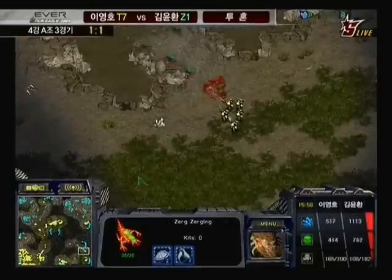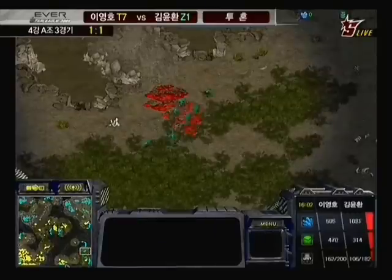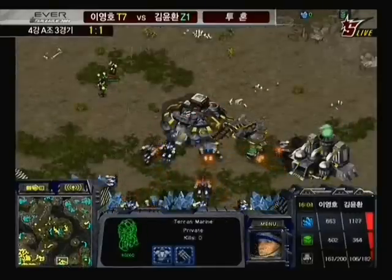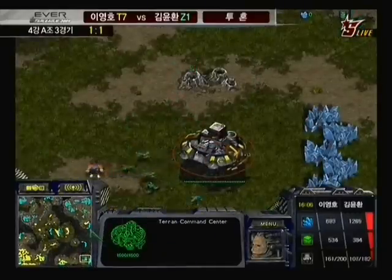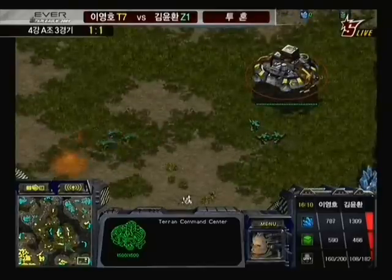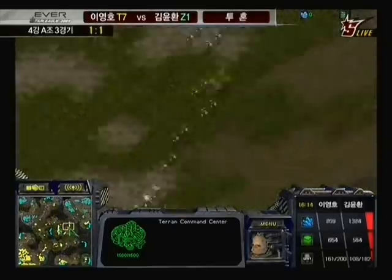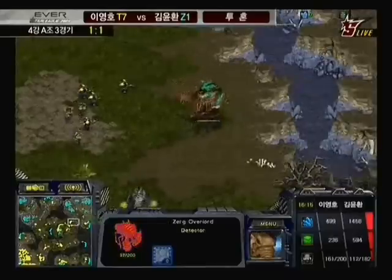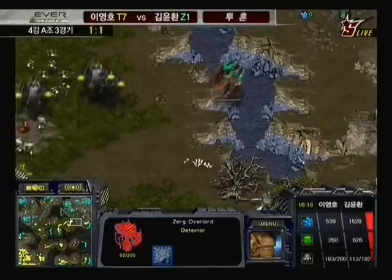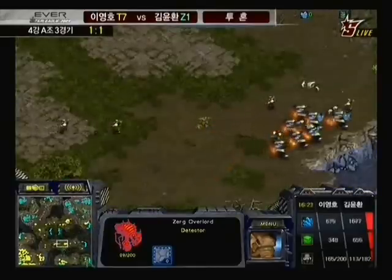Calm sends a bunch of zerglings out — Flash has no medics there, so those marines are probably going to get picked off, and they do get taken down. Calm forces Flash to cancel this expo, though Flash manages to just complete it in time and lift off. Once he clears that out he'll be able to get that expo back down, but he has been forced to stall the SCVs he was sending towards the 5 o'clock expo. Both players' skills — micro, macro, and multitasking — are going to be tested here.